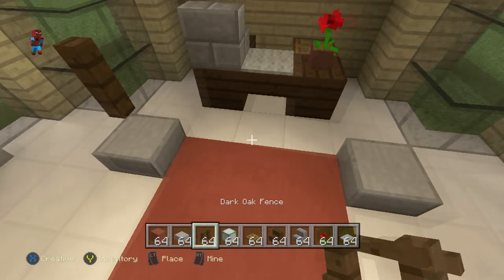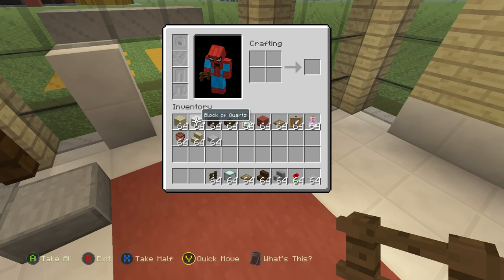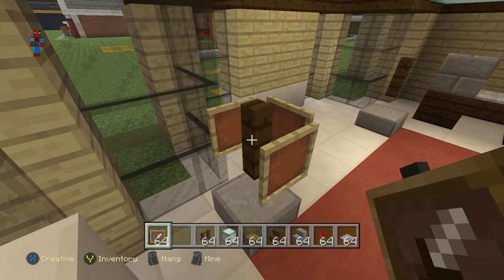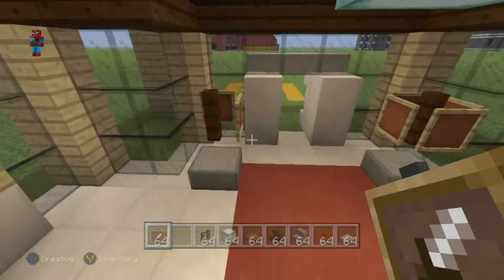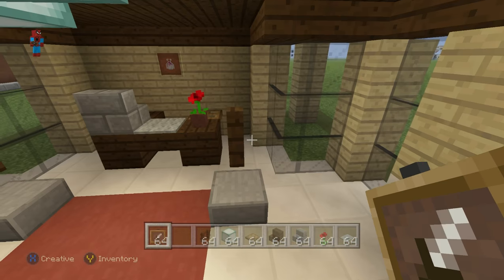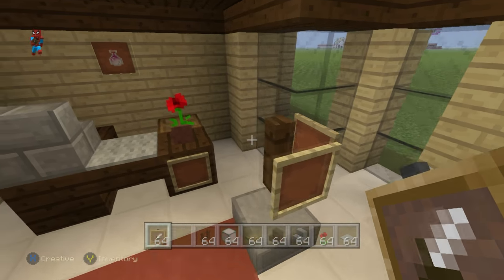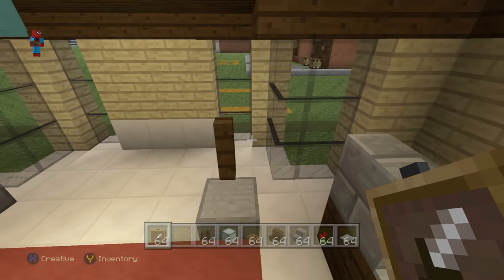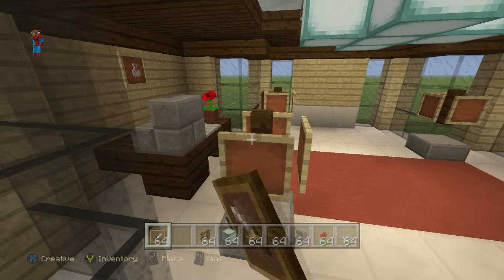These are basically like little racks — you could have books or something else in them, but I'm going to have potions on these racks. We're going to have shelving units on the very left-hand side and the very right-hand side of the pharmacy. To make the shelves, I'm going to use some block of quartz, quartz stairs, and some quartz slabs.